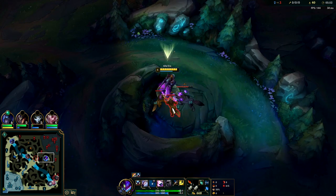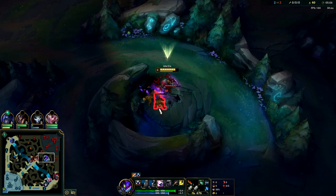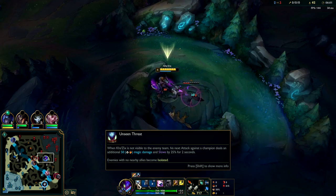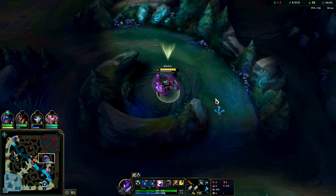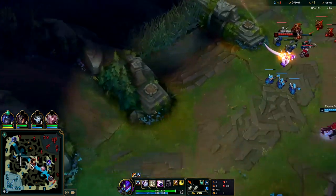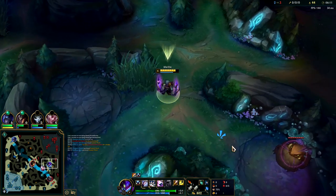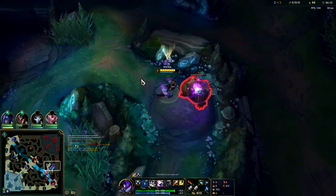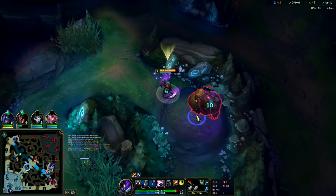I think he backed - I was holding onto my Q just in case, that way I would have that leverage. Usually against champions, you want to auto attack then Q, because when they're isolated your first auto attack against them slows them by 25% for 2 seconds. So if you can auto then Q, it allows you to easily land your Q and stay on top of them, because your Q has more range than your auto anyways.